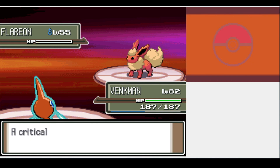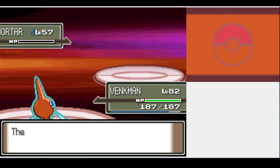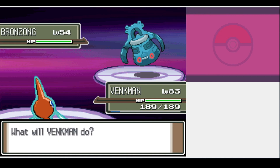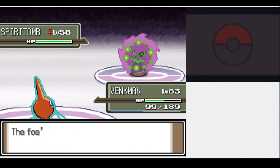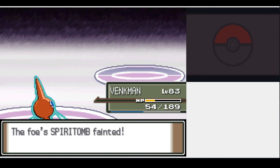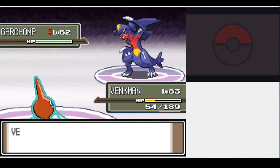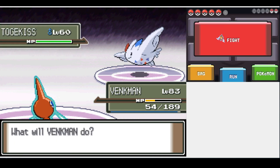Third is Fire Trainer Flint — yet another one-shot sweep. It's interesting how a single held item can make such a drastic difference to your performance in battle. Fourth is Psychic Trainer Lucian, but you know how this goes — he's weak to Ghost, and we've got a super effective STAB attack and Choice Specs, so he was a complete pushover. Finally, we're up against Pokémon Champion Cynthia. I can't use Choice Specs here, as her team is tanky enough to survive and take us out. I had to resort to Double Team and a Sitrus Berry, and it took ages to get an attempt where we didn't die to her Spiritomb. Some of her Pokémon do hang on and deal massive damage, but we eventually manage to pull through.